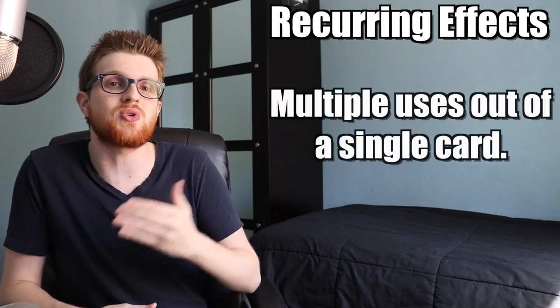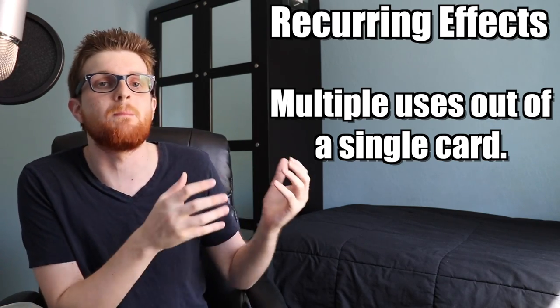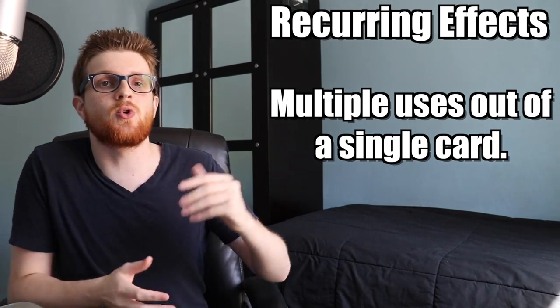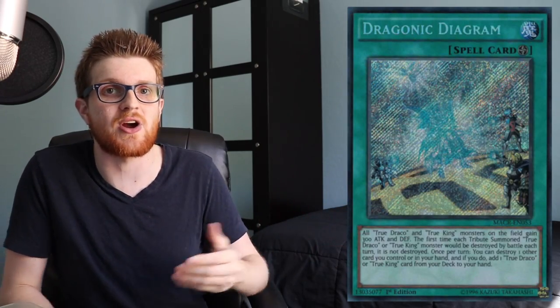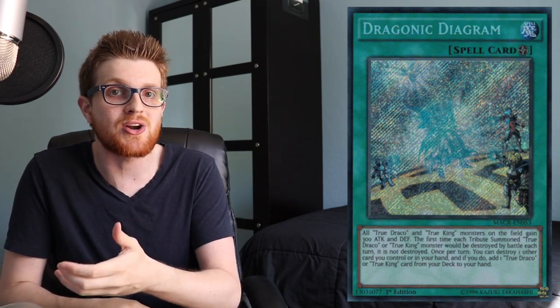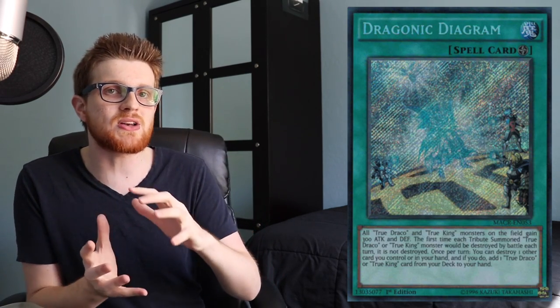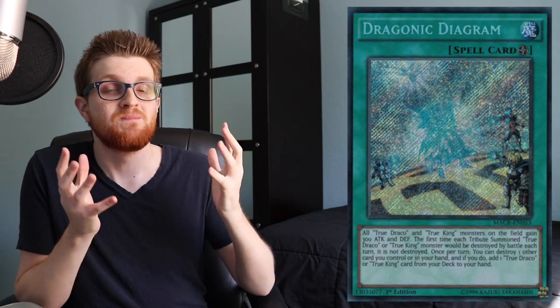Next up is recurring effects — cards that you can use multiple times off of one card. This is really big in Yu-Gi-Oh compared to other card games, because other card games have resource systems like mana that require spending resources to gain effects multiple times. Yu-Gi-Oh doesn't really have that. Take Dragonic Diagram — you're getting value off of it every single turn. If your opponent doesn't directly deal with it, they'll keep triggering it, hitting cards that generate additional effects. A plus one every single turn is a really big deal.